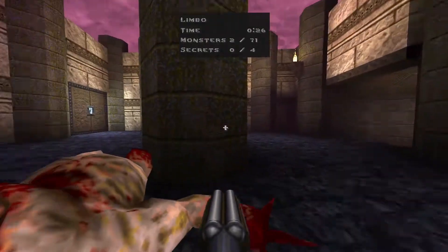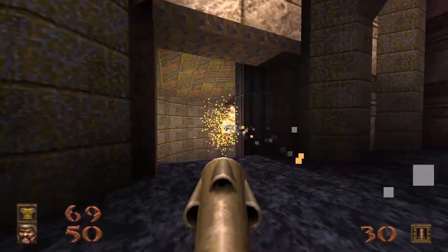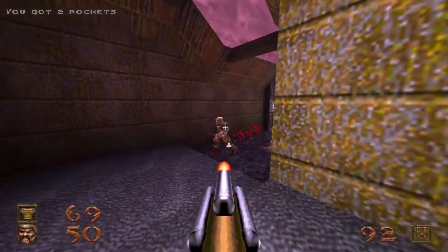So anyway, this is Limbo with 71 monsters and four secrets. We're just going to get right into the thick of things here, going down the straight path first.